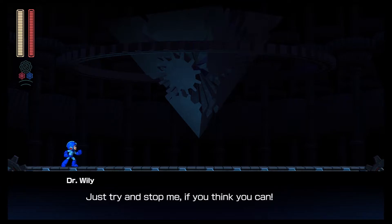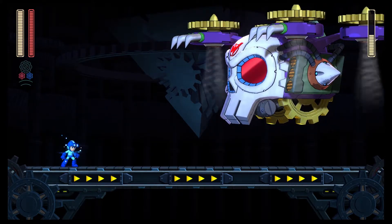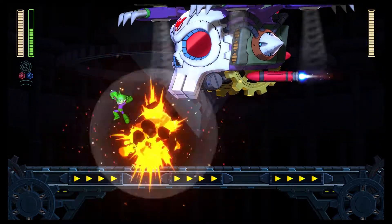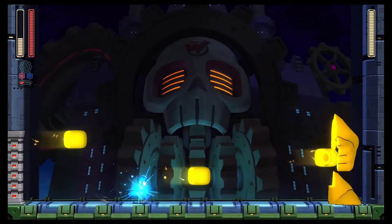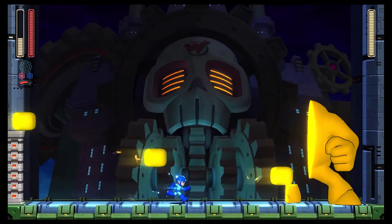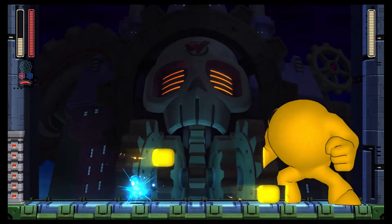With this being a mainline Mega Man game, Dr. Wily is once again the final boss and the big villain, but the boss that gave me the hardest time and was by far the most annoying — to the point where it almost wasn't even fun — was the Yellow Devil. Speed Gear was immensely helpful in finally beating the Yellow Devil. I'm sure I would have gotten it eventually by learning his block patterns, but it was nice that I didn't have to die quite so many times to figure it out.